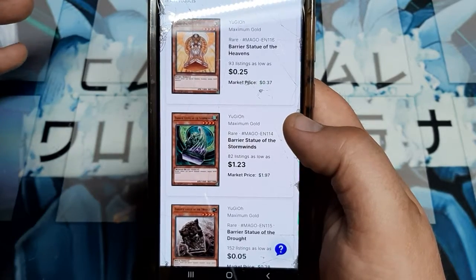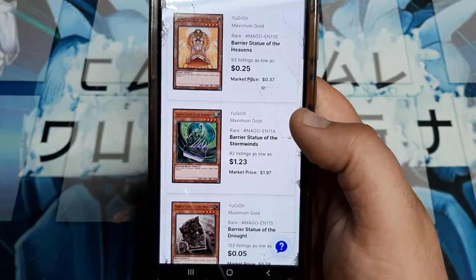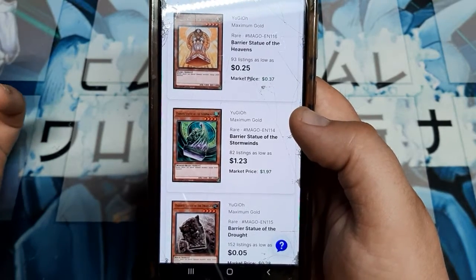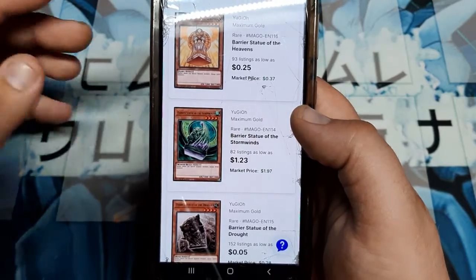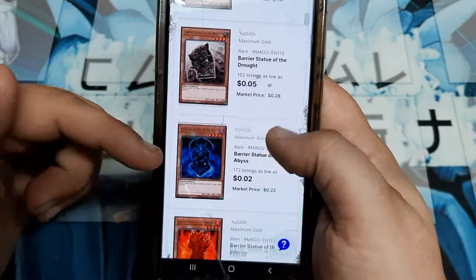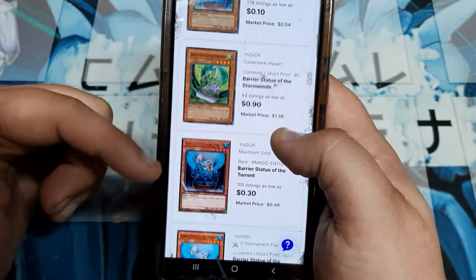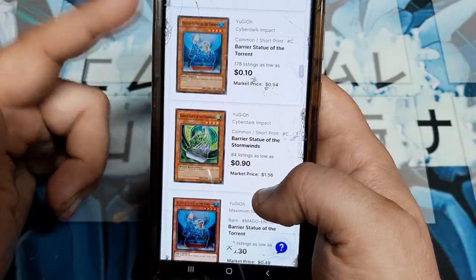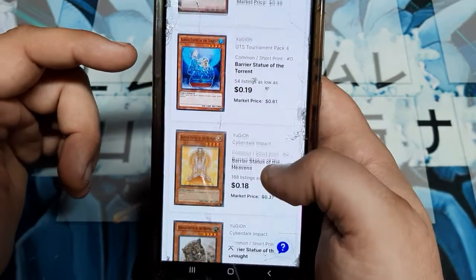That allowed us to play another Winged Beast out of our deck, which still allows the Barrier Statue of Stormwinds to be the most effective one. You get to play it in cool decks like Harpies, which Celestial Duelist absolutely loves. And of course you've got Drought, you've got the Abyss, you've got the Inferno Torrent — you have all of the Cyber Dark Impact variants as well. Stormwind is going to be the most expensive.